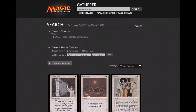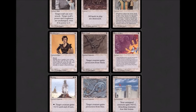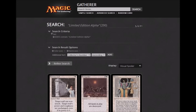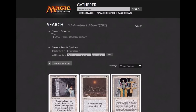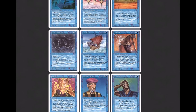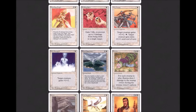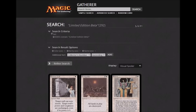I got to experience a lot of this earlier stuff — that would have been 1995 or 96 when I started playing, and the game started in 93. So I did miss Alpha, Beta, and Unlimited, but not by too terribly much. I don't think there was a large supply of cards in my state; it was mostly a West Coast thing. While Alpha, Beta, and Unlimited are basically the same set, we'll talk about the big differences between Alpha and Beta. Unlimited is the same set as Beta but white-bordered, and I have a strong dislike of white-bordered cards.